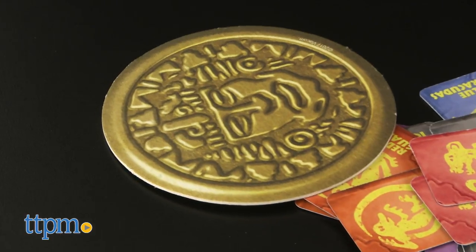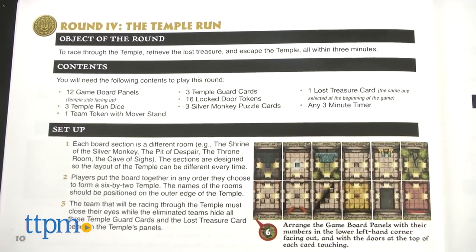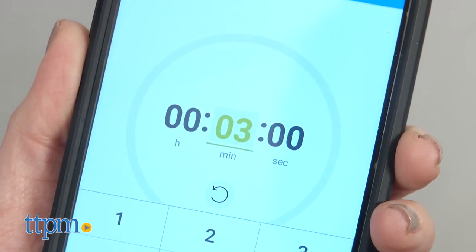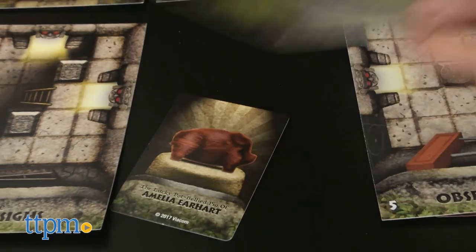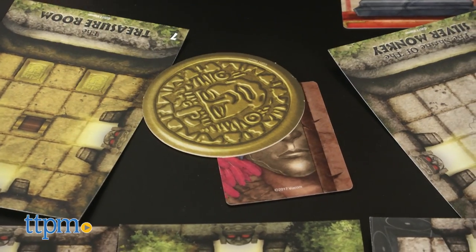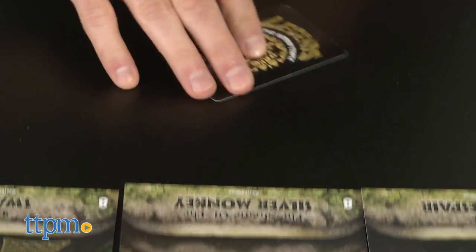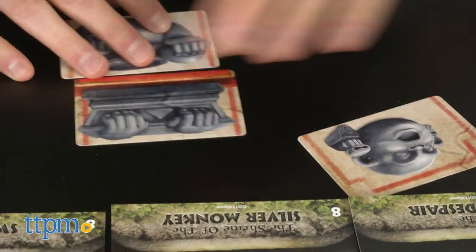The team who wins two out of three games gets to move on to round four, the Temple Run. That team then has three minutes to roll the dice to move through the Temple side of the game board, retrieve the lost treasure, watch out for Temple Guard cards and other obstructions, put together the three-card silver monkey puzzle — much easier than on the show — and exit the Temple.